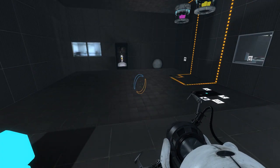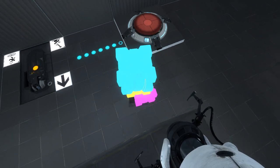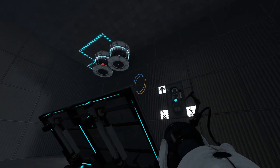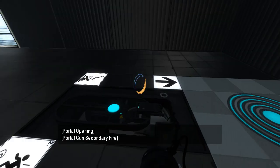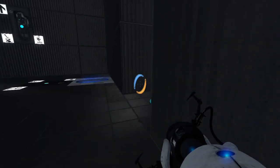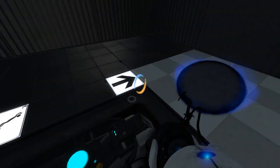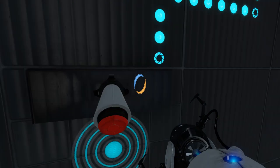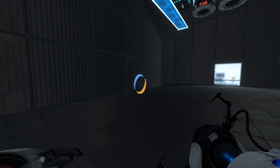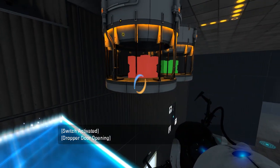Do I even want to know what's on the other side? I guess we might find out for the sake of curiosity. And it looks like more walking around pushing buttons. What does this unlabeled button do that has no signage? Who knows? Heck, what was the point of that? I could also bring any of the other cubes in here to put on this button. This isn't a puzzle — this is just pushing a button.